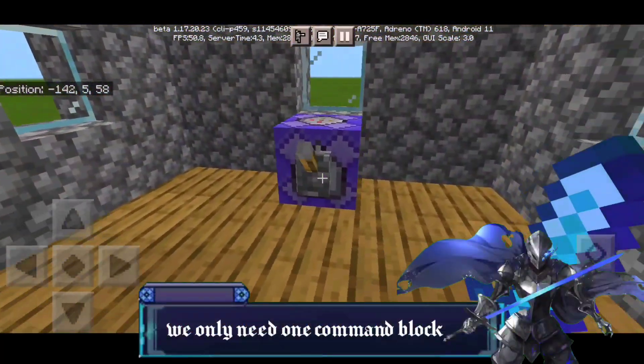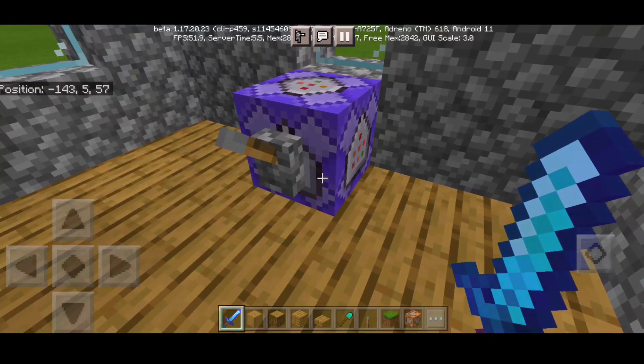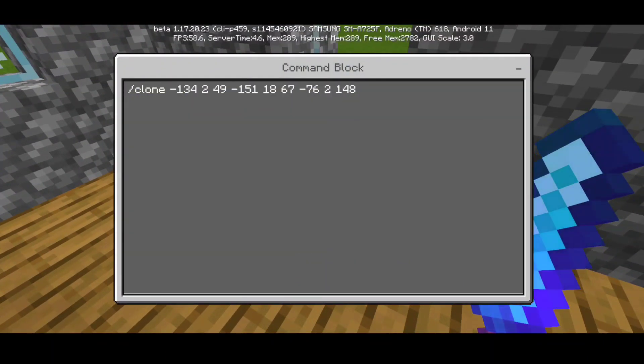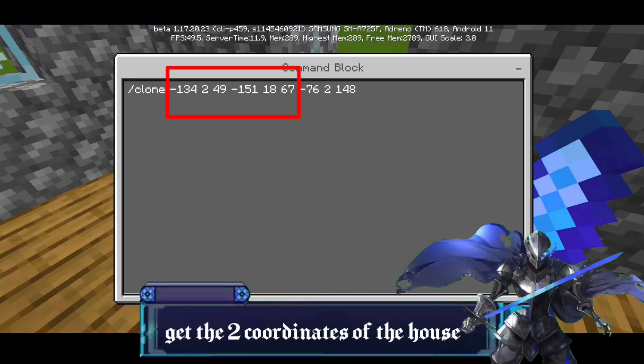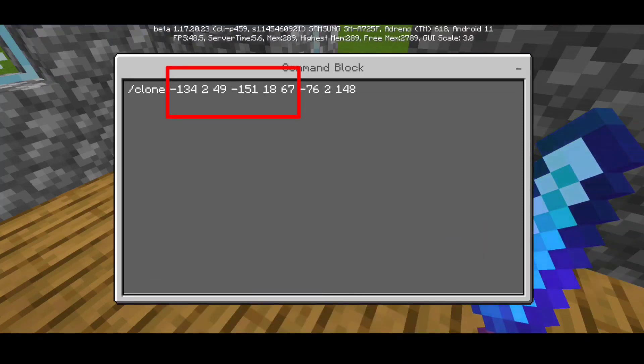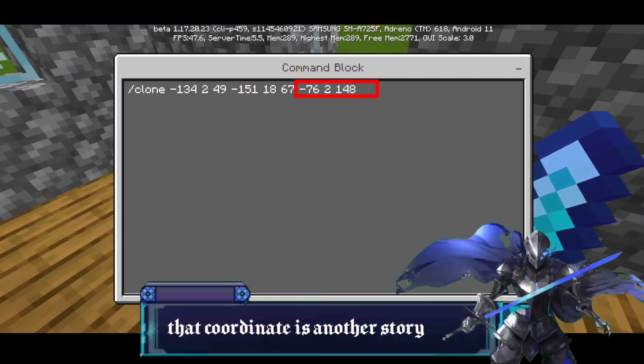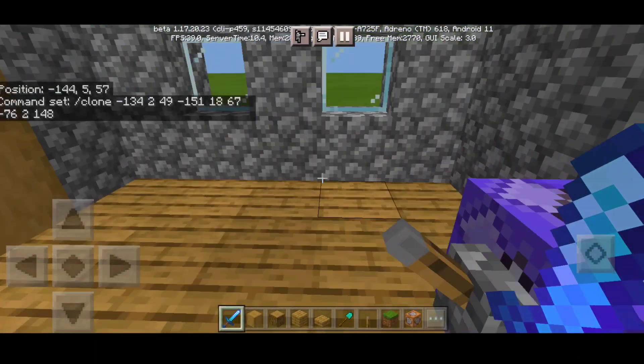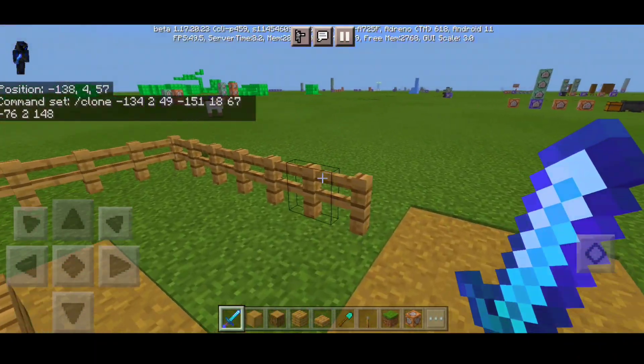What we'll do is get the coordinate first. You're gonna do slash clone — the command is: /clone negative 134 249 negative 151 1867 negative 76 2 114 8, set to repeat and always active, needs redstone.